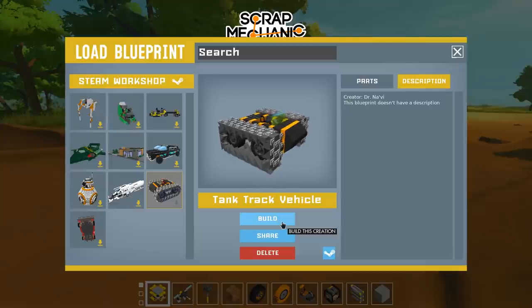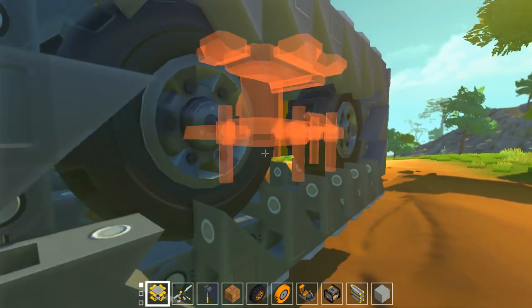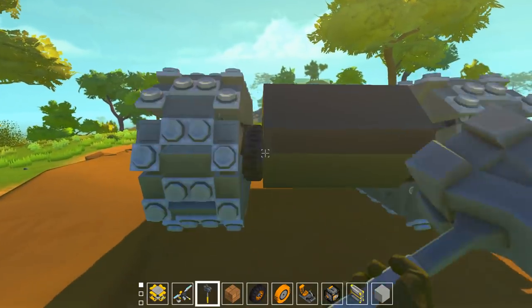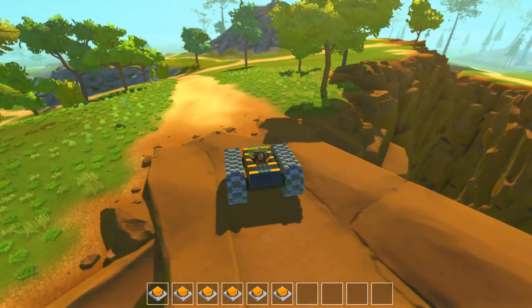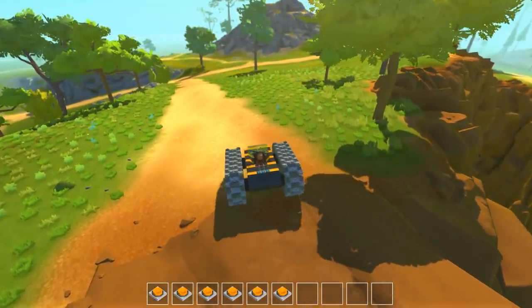Let's check something else out. So this is like a tank track vehicle by Dr. Navi. It doesn't have a description, but it looks really freaking cool. Holy smokes, this thing is massive. So I thought we would take this thing and go down into this canyon here and see what's up.